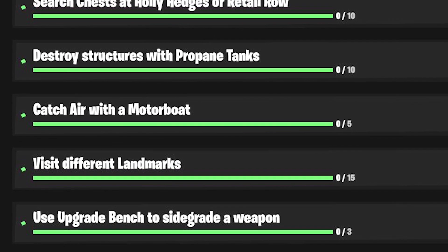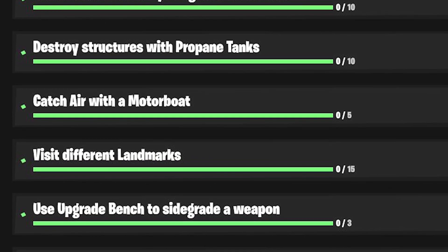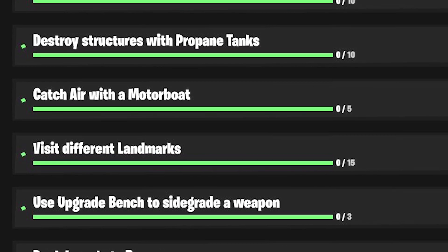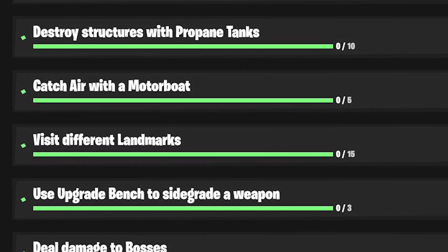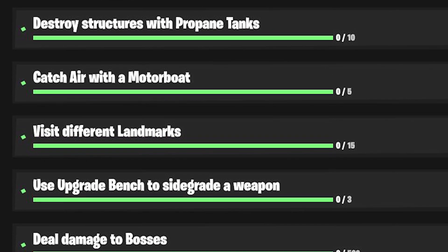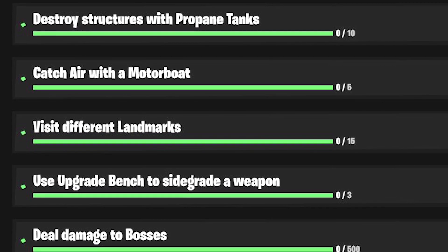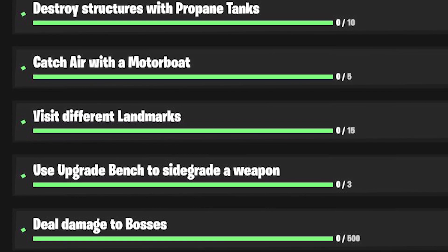Use an upgrade bench to sidegrade a weapon. I think the only way that you can sidegrade a weapon is if you have an assault rifle, and that sidegrades it into a heavy assault rifle. You have to do this 3 times. If there's any other way, make sure to let me know in the comments below, because I'm currently unaware of it.